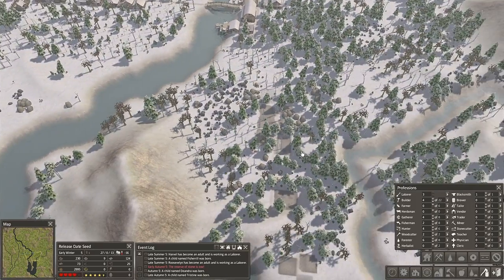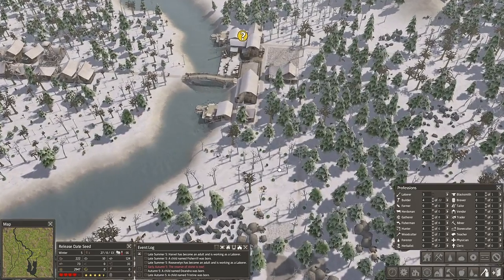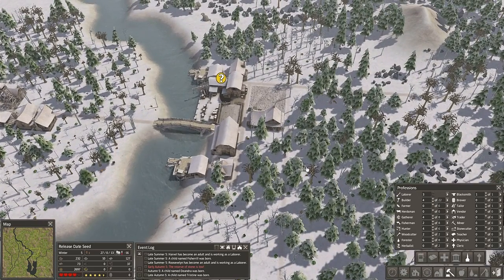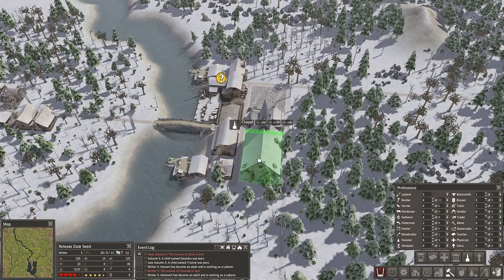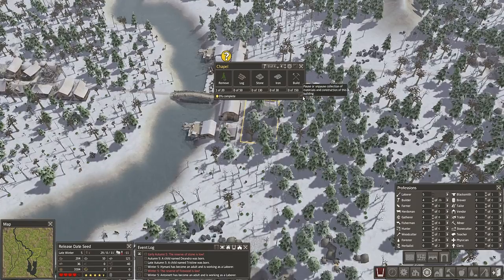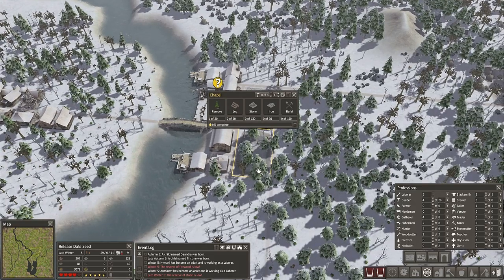We might want to add a woodcutter there at the end, but I think I'm gonna go for a church here — it fits perfectly. Look at that! I can't believe it — it fits perfectly! Oh, did it get planted there? It fits perfectly, look at that! So we're gonna let them clear it first. Come on guys, five laborers should be enough.